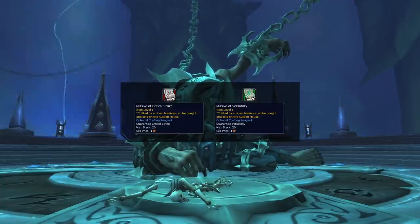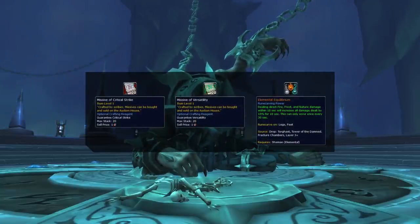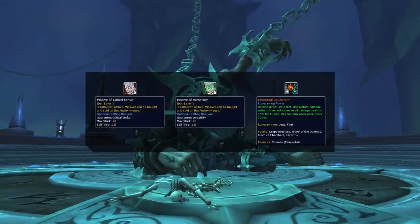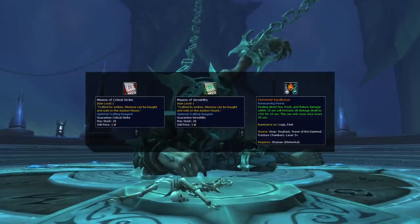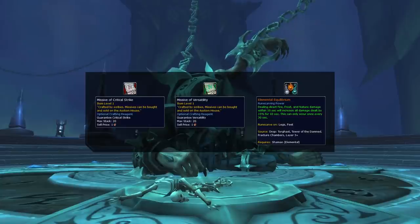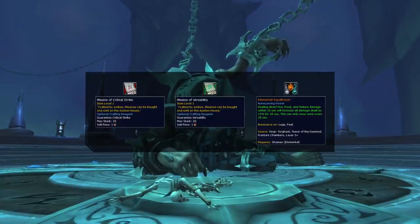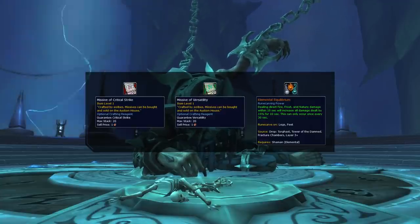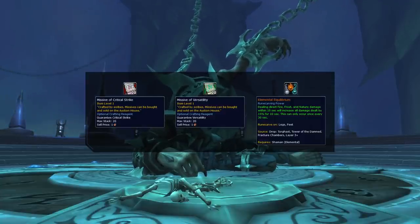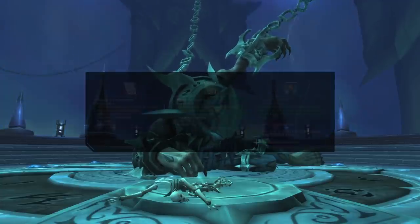For your legendary, Skybreaker's Fiery Demise has jumped to the forefront in 9.1, with Flame Shock now having dispel protection and a higher proc rate — giving you unmatched consistent damage compared to options like Windspeaker's. Ideally craft it on chest for added stats, but if domination sockets conflict that slot, craft it on ring instead. Use critical strike and versatility missives. The alternative is Elemental Equilibrium for more burst-oriented compositions like elemental fire mage, best crafted on legs with versatility and critical strike.